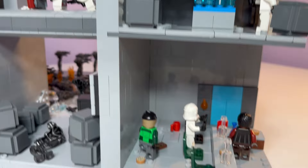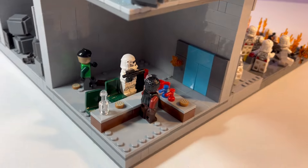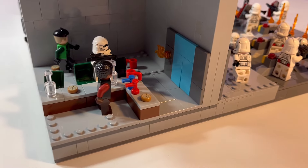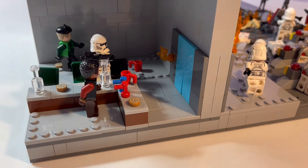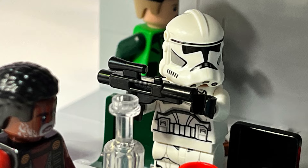If we go down one story, we can see kind of a bar restaurant setting with two civilians and a clone. I wasn't sure if I was allowed to add extra minifigures into the MOC, so this is the most I added. You can see the clone blasted the control panel off of the door so that no droids could intrude into the building — what a hero.